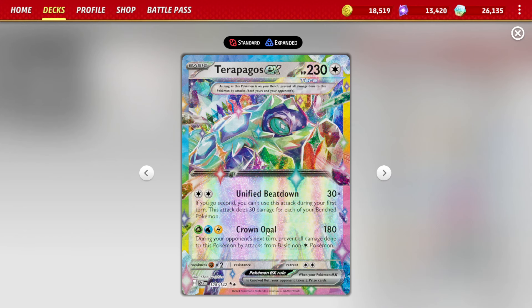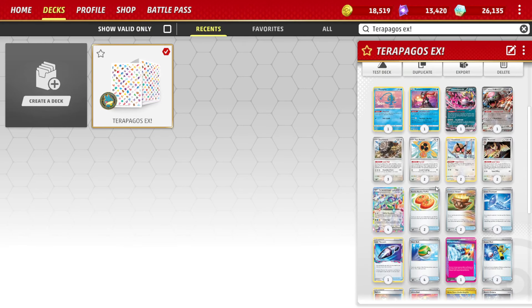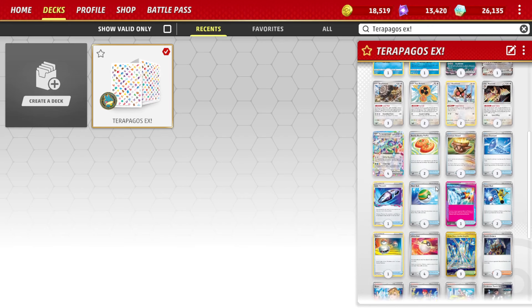We can also utilize its Crown Opal attack for 180 damage where during your next turn, all damage done to this Pokemon by attacks from basic non-colorless Pokemon is prevented. In a lot of matchups you can just kind of become invulnerable, which is really nice. In Rhydon matchups and a lot of others, you can completely nullify the matchup. Even things like Iron Thorns can work really well for you.